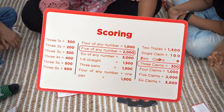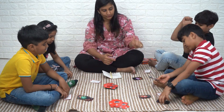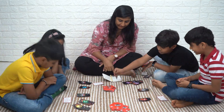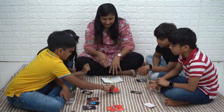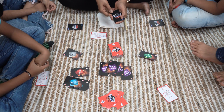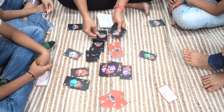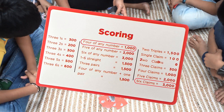5 of any number plus 3 Claim Cards equals 2300 points. 5 of any number plus 6 Claim Cards equals 4000 points.